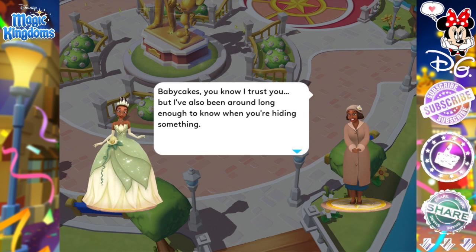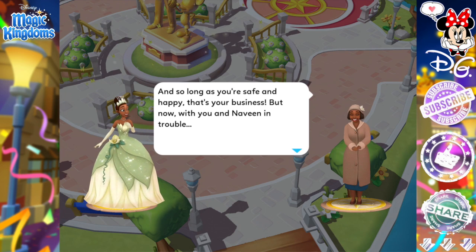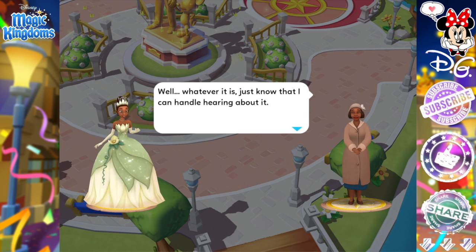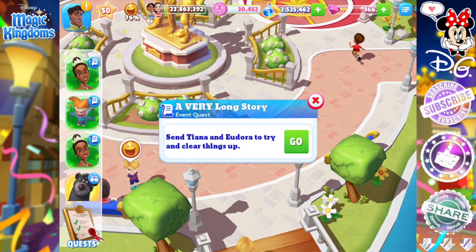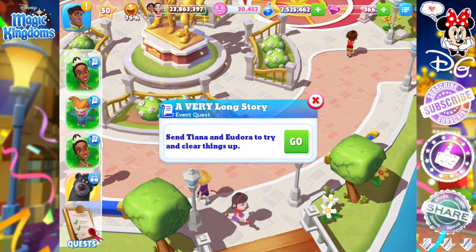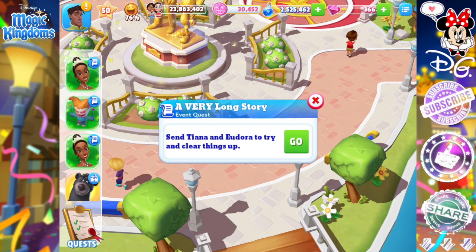In the dialogue, Eudora says: 'Baby Cakes, you know I trust you, but I've been around long enough to know when you're hiding something.' Busted! Eudora's got Tiana on this one. She continues: 'So long as you're safe and happy, that's your business. But with you and Naveen in trouble — whatever it is, just know that I can handle hearing about it.' Send Tiana and Eudora to try and clear things up.